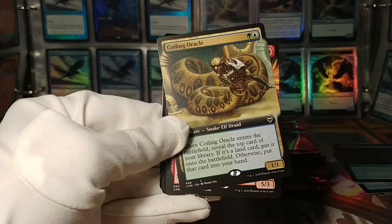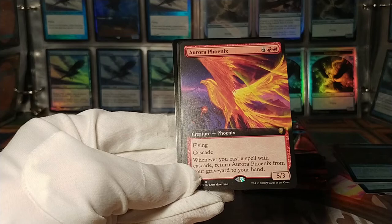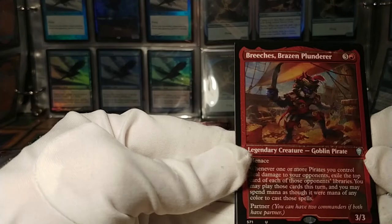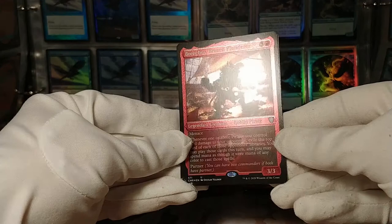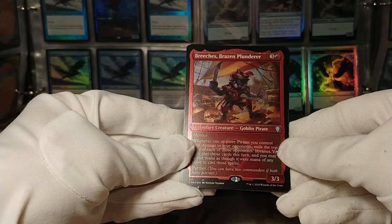So here we've got Coiling Oracle, full art. We've got an Aurora Phoenix, full art — flying, cascade. Whenever you cast a spell with cascade, return it from your graveyard to your hand. Here we go — this is our first etched card: Breaches, the Brazen Plunderer. Let's see if we can shine the light properly to get the etched foiling. It doesn't really show up that well actually — it looks cool in person but it's a lot flatter, more uniform shininess.